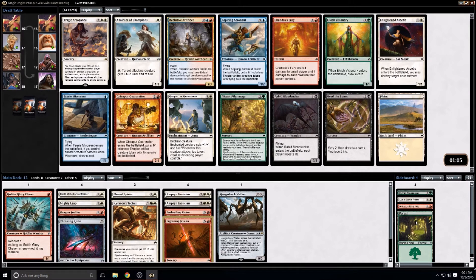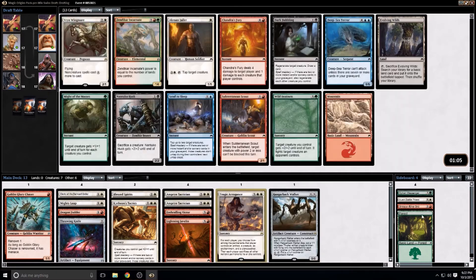Options here include Tragic Arrogance, which is probably the pick, Anointer of Champions, Gear Crafter, and Chandra's Fury. I think Tragic Arrogance is probably exactly the one to take.